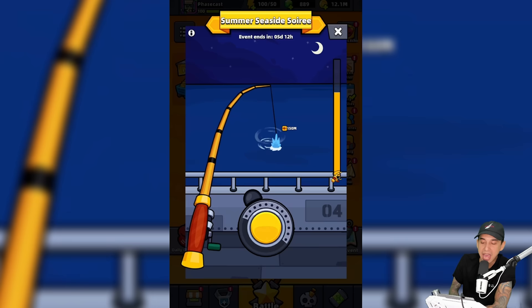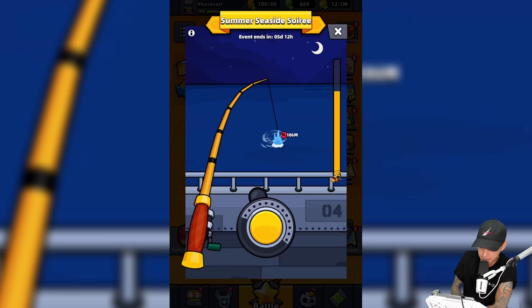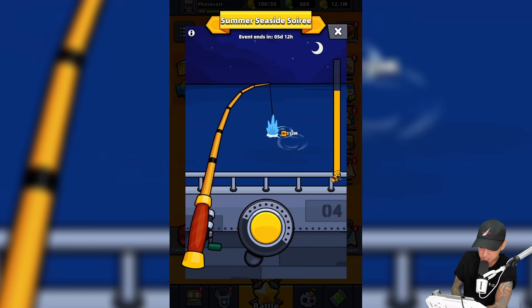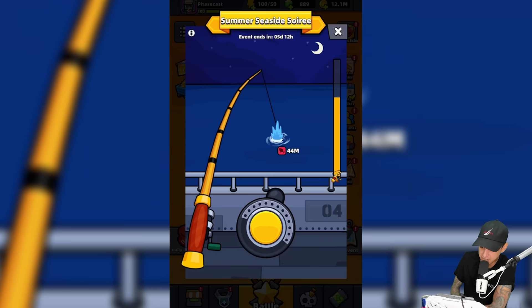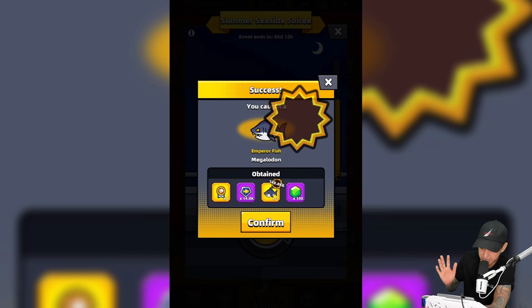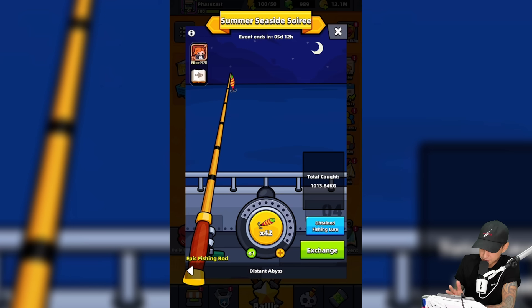This one is fighting us right away and swimming out very far. This one has to be an emperor fish! We are easily reeling it in but it's staying red. I'm just going to tap when it turns red — I don't want to break the line. We have to reel this one in. This is a battle between man and beast. We caught an emperor fish! 148.8 kilograms! We got emperor fish proof — 14,000.8 fishing points and gems. Out of about 50 lures, we're down to 42 and have one emperor fish.